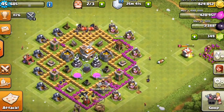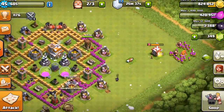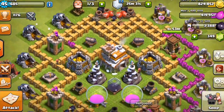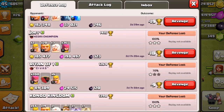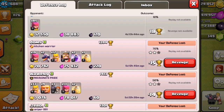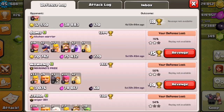We're currently saving up for the Barbarian King, as you can see we have a lot of Dark Elixir. Let me show you a little bit of what we have going on. Look at this — defense loss, loss, loss, loss, loss. This is the only one that we won. Sadly we can't check how, but it said 85 archers and that's a lot of archers. Anyways, I don't know how we won that one.